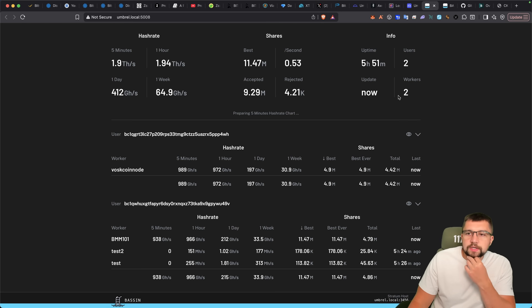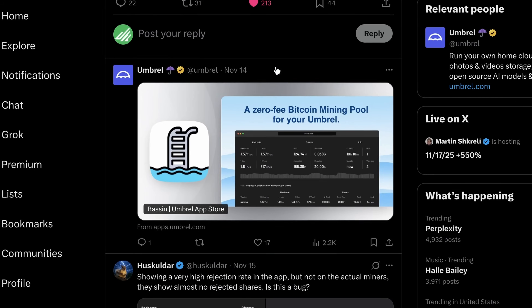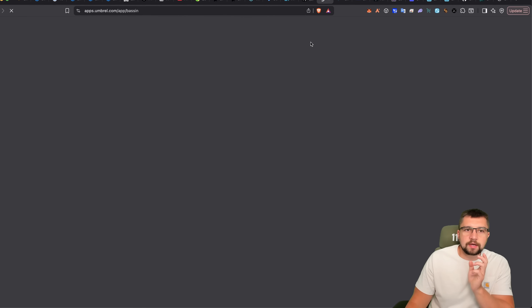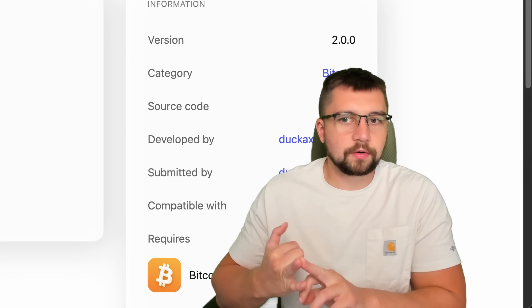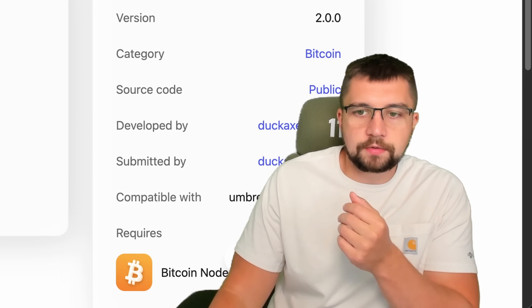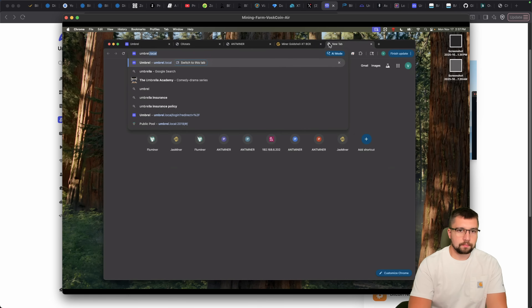What's really cool about Basin coming out — or Baz Center, who cares — is that it's basically built off of CK Pool but self-hosted, so there's a zero percent fee. Going back to that original post: based on CK Pool, built specifically for Umbral OS, a zero-fee Bitcoin mining pool. You self-host this. You're running your own Bitcoin miners, your own Bitcoin node, your own Bitcoin mining pool.